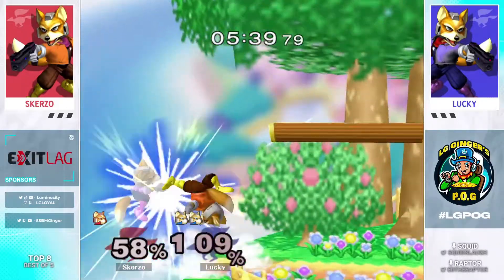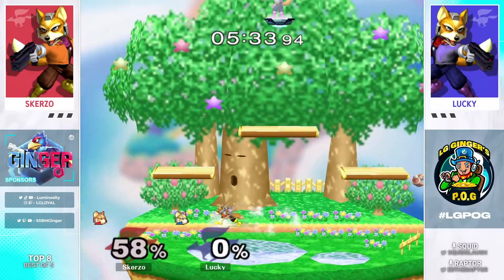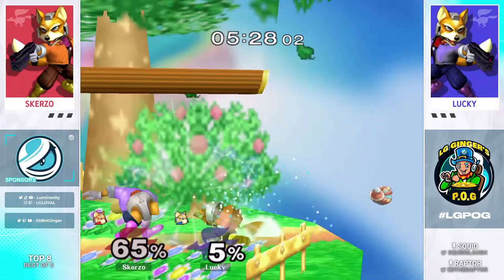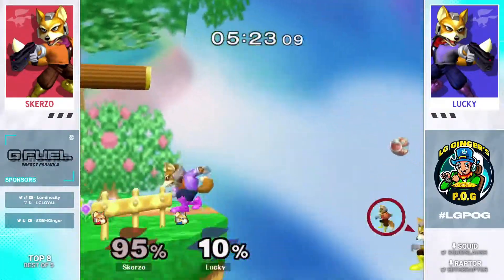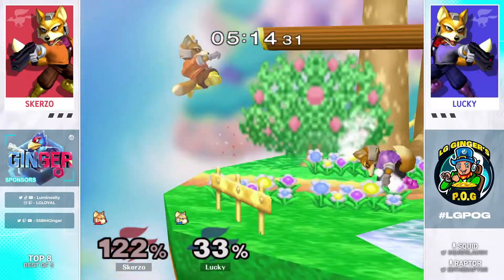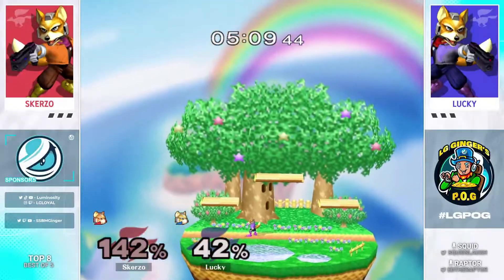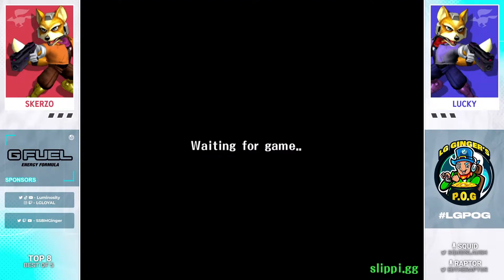Scurzo finds the back air on that slightly too-high side B from Lucky and it's gonna force the last stock situation. Lucky wanted the up B — he jumps out there hoping, and it's actually no commitment: if they side B you just jump back on. Once again trying to cover the side B with the back air, but it's tough to do from the edge. Lucky with a ton of pressure, he lets Scurzo out but finds the back air into the up air and it will kill. The up air didn't even combo — he up aired above him and Scurzo jumped right into it.